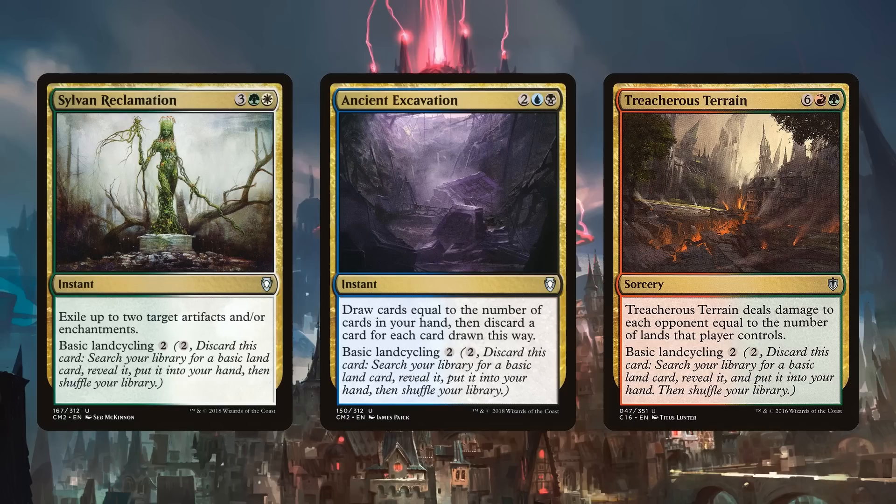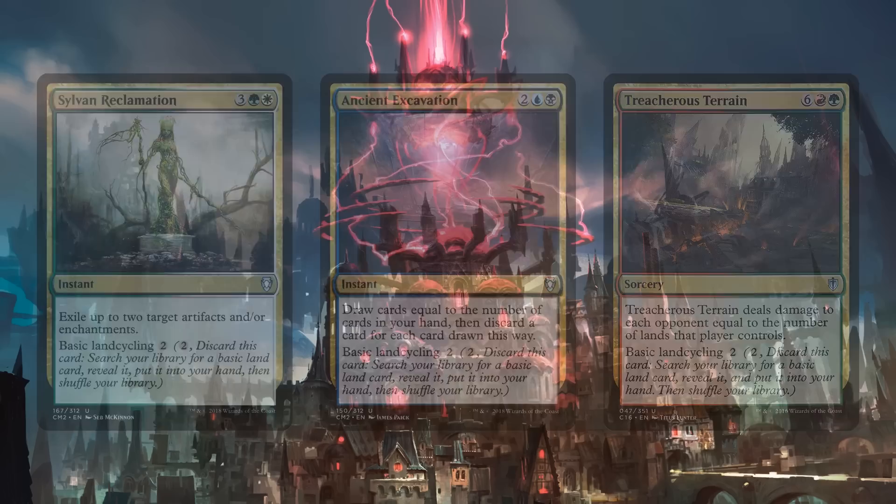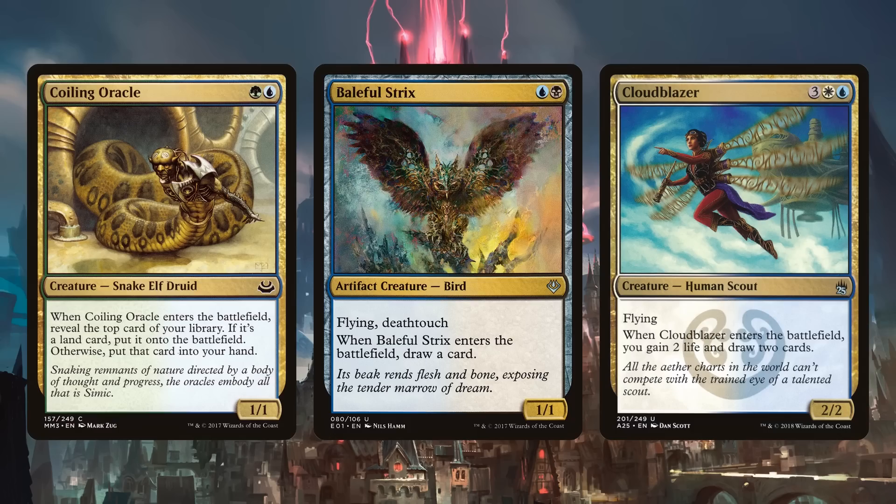Some of my favorite fixing is Sylvan Reclamation — because of the basic land cycling tacked onto a really powerful ability. You can also include Ancient Excavation and Tectonic Reformation if they're your thing. This transitions us into card draw: Coiling Oracle, Baleful Strix, and Cloudblazer are all creatures that draw some cards.